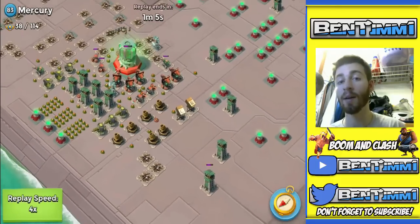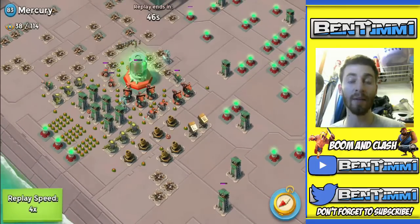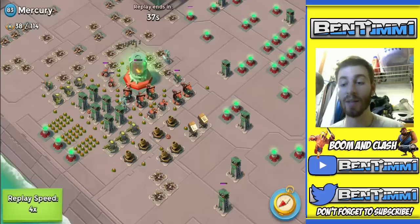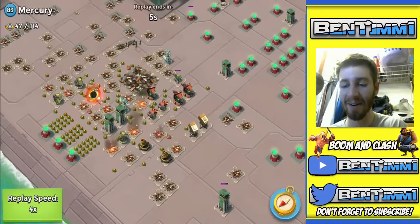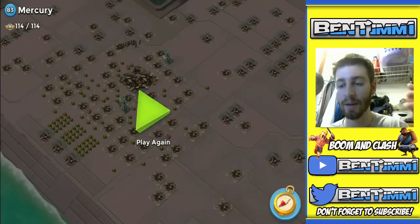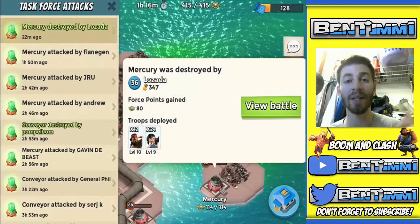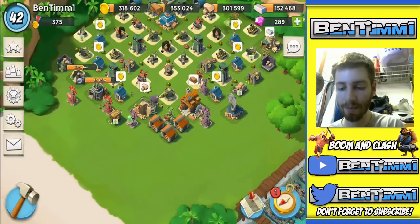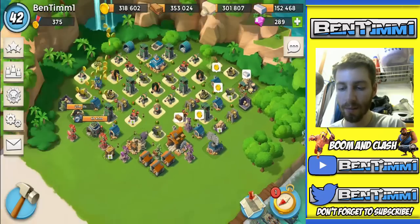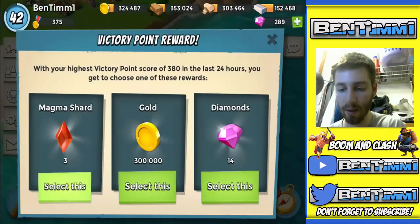So Operation Powder Keg — I thought it was going to be a lot harder. I personally didn't think we were going to beat it first try, but hey, task force pulled through! We got 114 for Mercury — boom, it goes down. And 415 force points overall, so we should get a nice boost. Congratulations to my task force, great job! We also get a victory point reward — definitely taking the magma shards, always taking those shards.